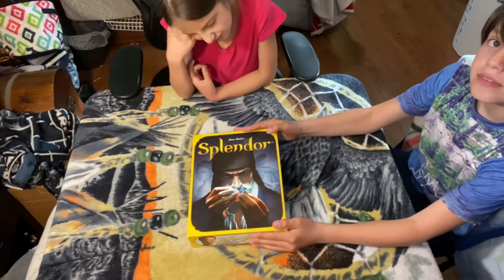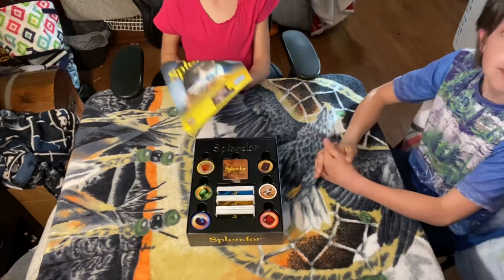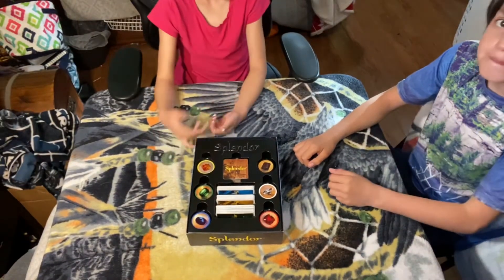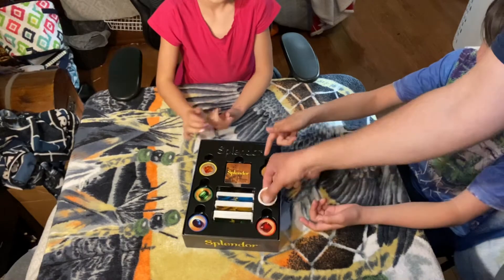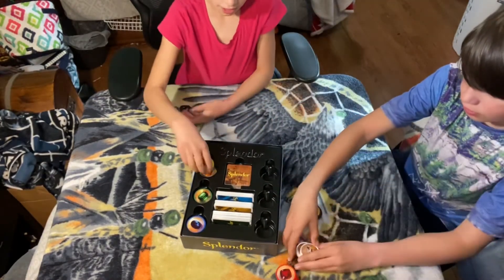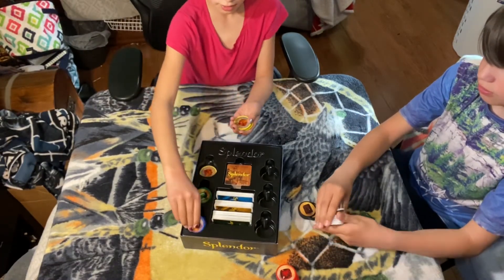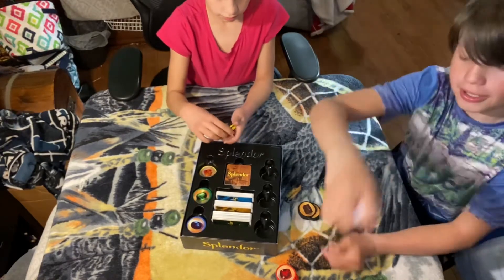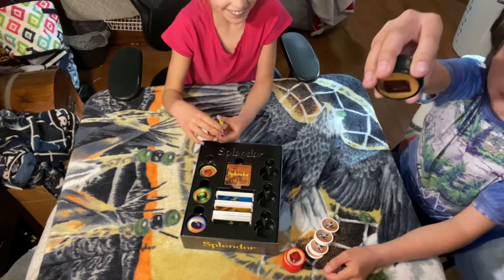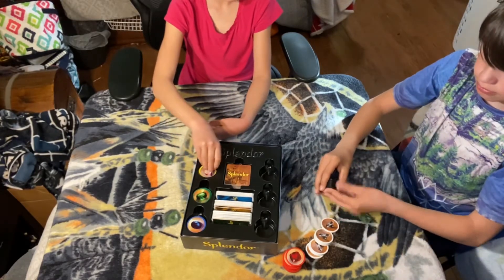So here we have Splendor, a game by Marc-Andre and published by Space Cowboys. Here are all the components — all these poker chips. The colors we have are red, green, blue, white, and black.